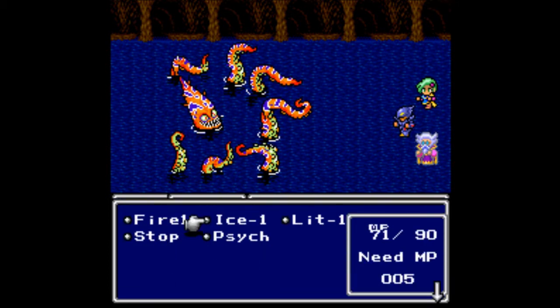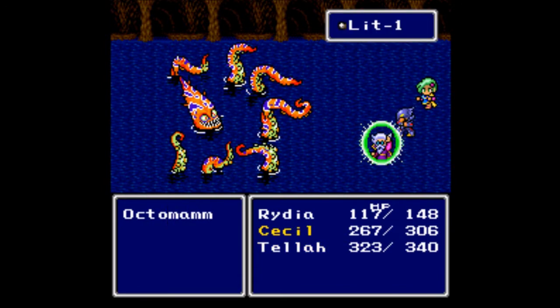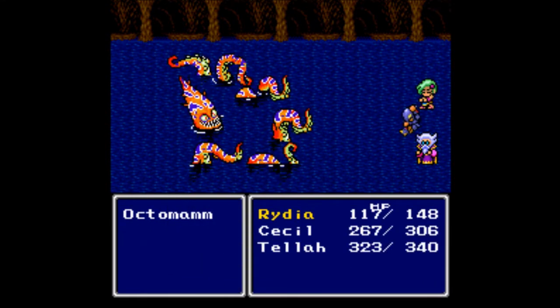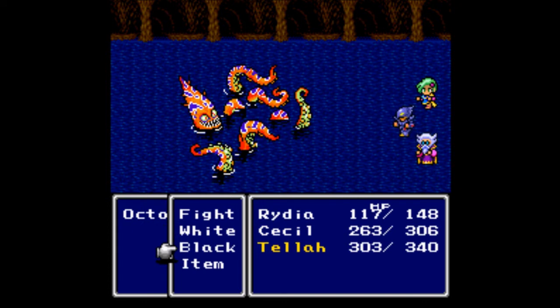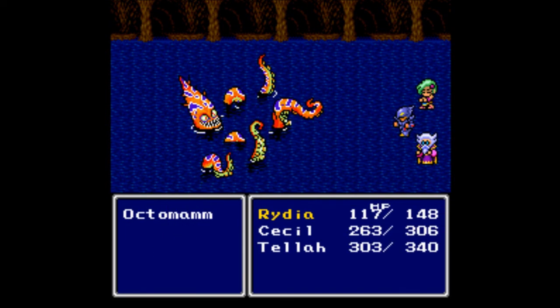He's definitely going to be pretty damn tough, but we should be able to finish the job. Let's go ahead and attack. Chocobo, I believe, does more damage than Lightning — and yeah, it still does more damage. Every time you get about 150 damage in, he loses a tentacle. Maybe it's a little bit more than that.